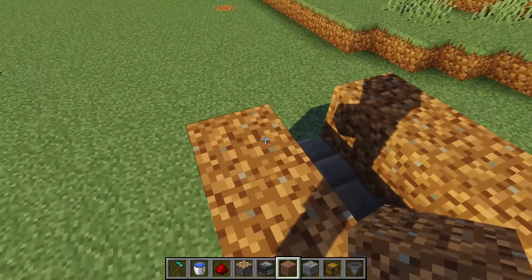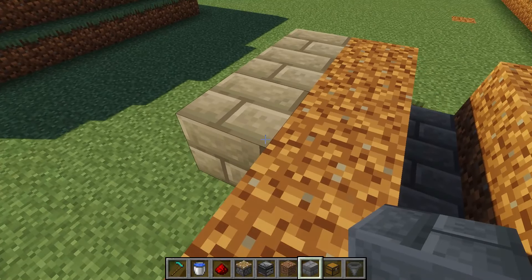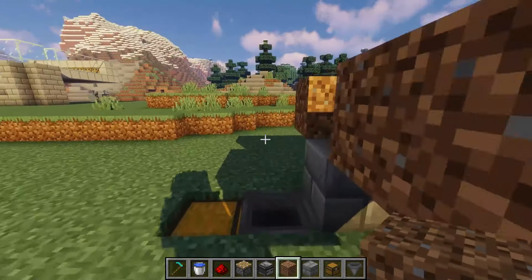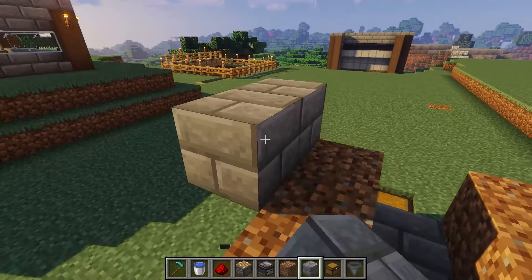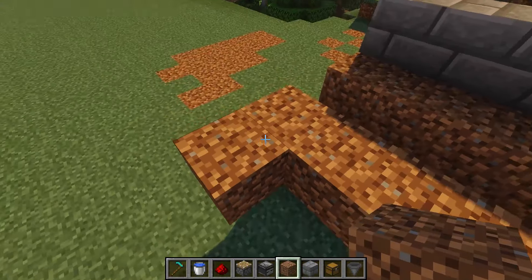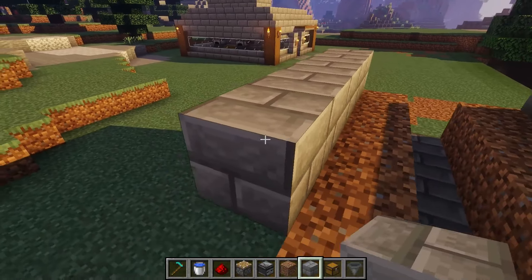Now we'll jump up here and put a block of our choice right across here. Let's go back a minute — put a temporary block there. We're going to put a row of blocks on top of that, eight back as well. That's a temporary block again. Block of choice — eight blocks.